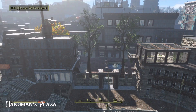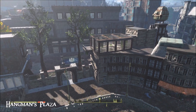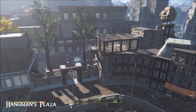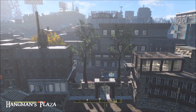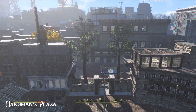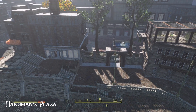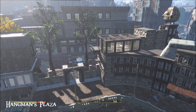Hi everybody, beautiful day in the Commonwealth! Today I'm at Hangman's Plaza — it's by Greek Rage and it's a 2016 mod, so an oldie but a goodie. I asked you guys the other day when I was at my penthouse — Hangman's Penthouse — for some good mods for Hangman's Alley, because I found it a horrible place to try and decorate and build for the settlers.